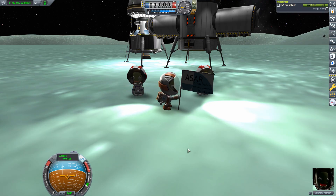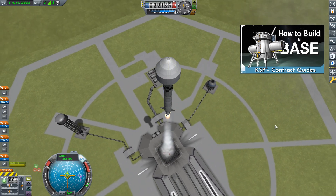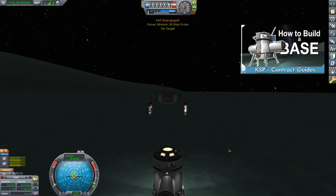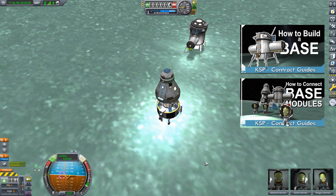Though this episode's topic of building and driving rovers stands on its own, it took two previous episodes to get us here. The first was about building, launching, and landing the core module of this Minmus base, while the previous episode was devoted to bringing over the crew and attaching the lander onto the base.